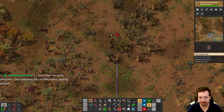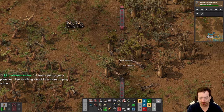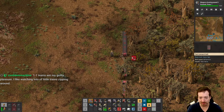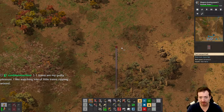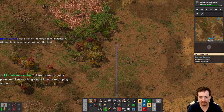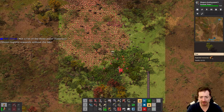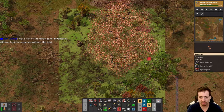1-1 trains are your guilty pleasure. 1-1 trains are cool - I actually agree with you. They're also, at least in Pyanodons, quite effective, because you often just don't need high volumes of things. And the things you do need higher volumes of tend to stack to very large stack sizes. Although I think they undid that in the previous version.